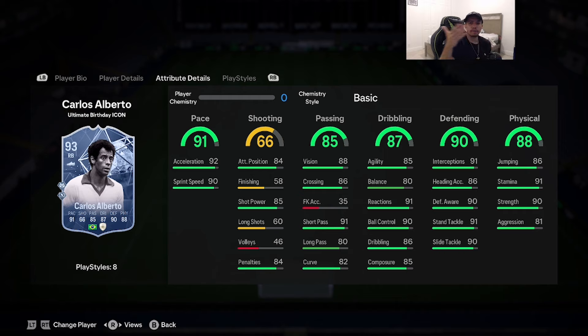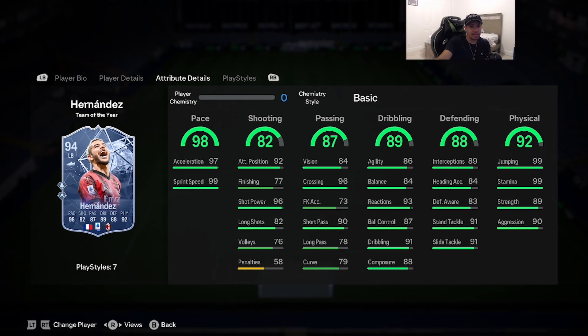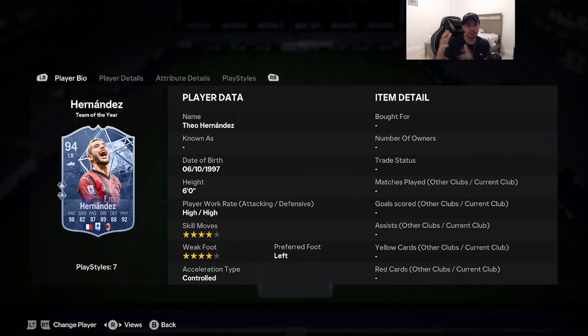Coming in at number 2 is the 94-rated Team of the Year Theo Hernandez. Cards 6'0, high/high work rates, double four-star on skill moves and weak foot, left-footed, acceleration type controlled: 98 pace, 82 shooting, 87 passing, 89 dribbling, 88 defending, 92 physicality. Play styles include whip pass, anticipate, rapid, relentless, and long throw on basic, with quick step and jockey on plus. Theo Hernandez TOTY with 99 pace and quick step on plus — very very broken. Even with a lot of TOTY fullbacks crashing in price due to Team of the Season coming soon, this card is still over 2 million coins, which says a lot. 99 stamina, insane physicality with his body type at 6'0 — still one of my favorite fullbacks to use.